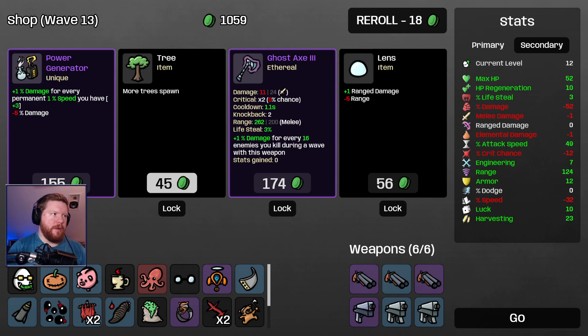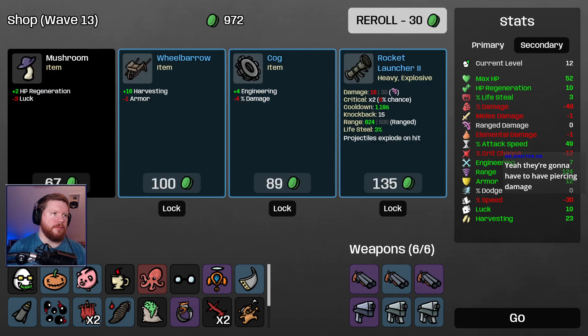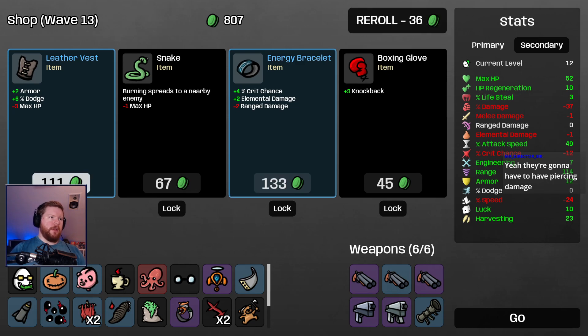Plus 1 damage to every permanent stat plus 1% speed you have — that's useless on this character. Breezes are always good. Rocket launcher might be nice. I'll take the armor and dodge.